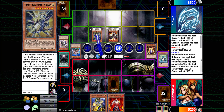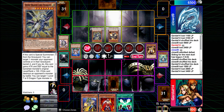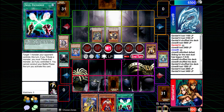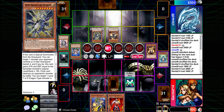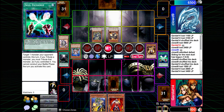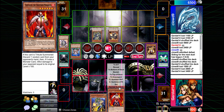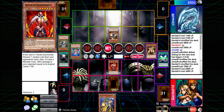Sorry, I miscounted — I'm at 6200 life points. I'm going to end my turn. I'll activate Soul Exchange and sacrifice your Divine Dragon Lord Felgrand in order to normal summon the Solace the Firestorm Monarch.